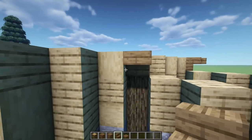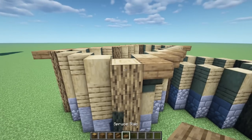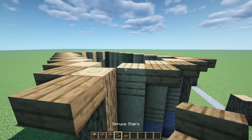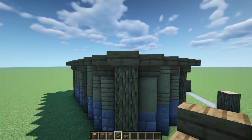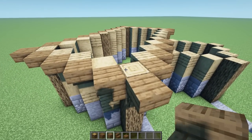Continue with another upside-down stair, slab, stair upside-down here, another one on this side, slab, upside-down, upside-down, slab, and an upside-down facing this way. It's all optional — you can mix and match how you like, totally randomized. Now let's work on the next bit.